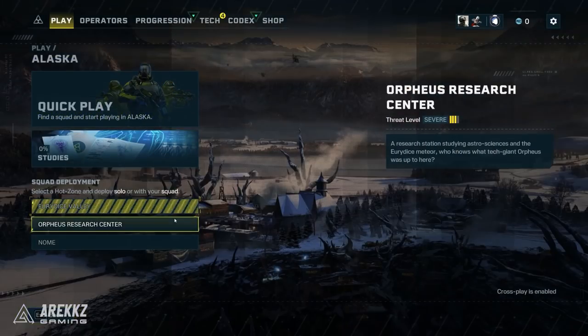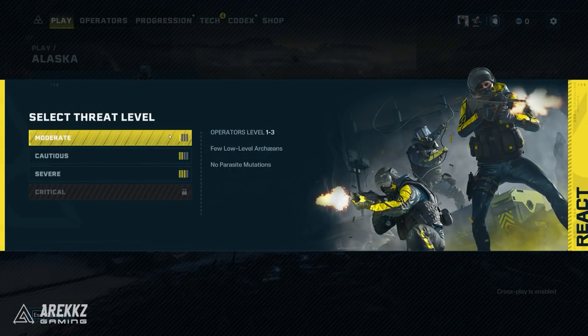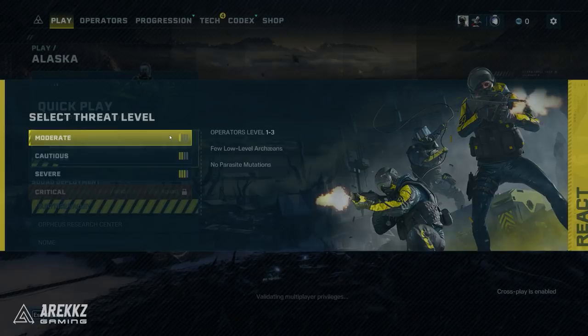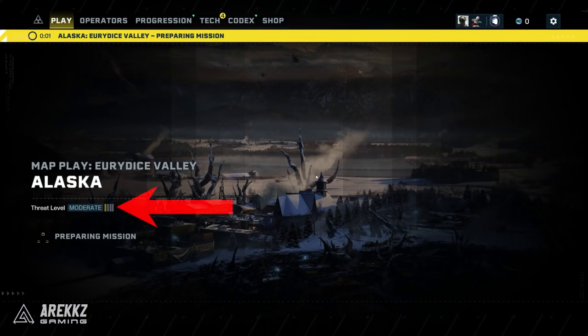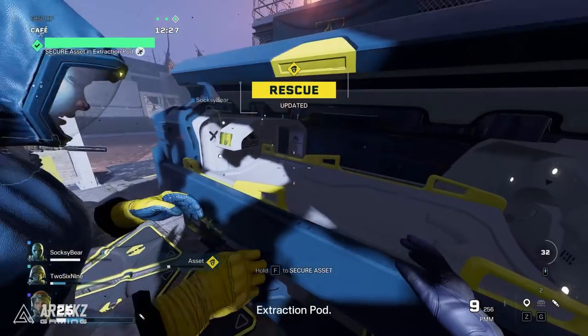One final tip: if you get an MIA operator and need to go back and rescue them, when you select the particular area you need to visit for the rescue, you can also select the difficulty. This means you could pick the lowest difficulty — Moderate — which increases your chances of successfully getting your favourite operator back once they've gone MIA.